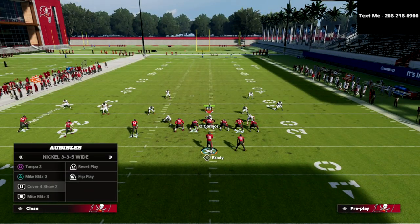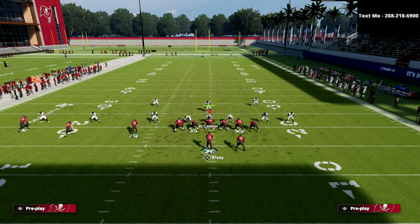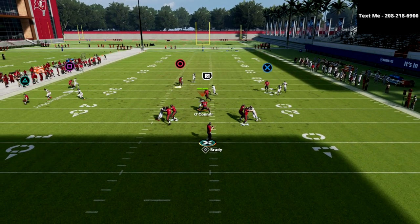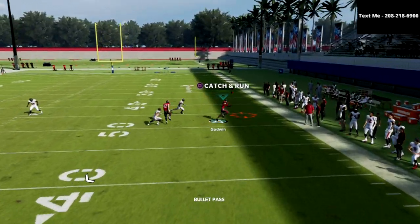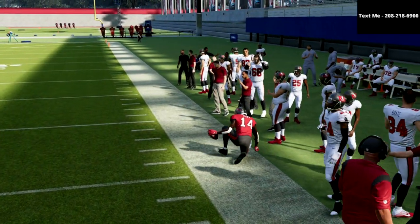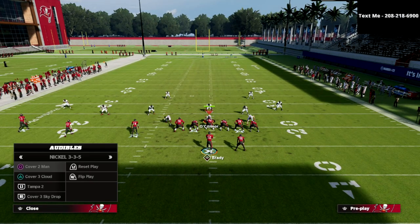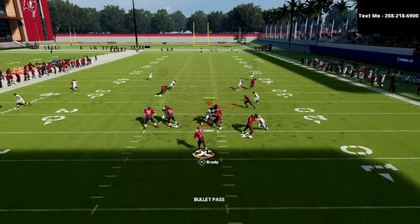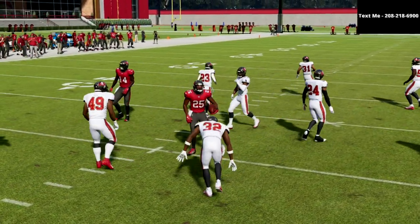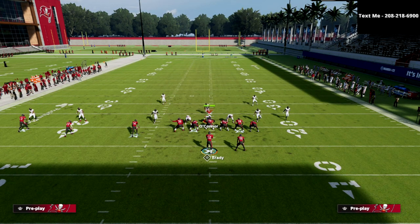This play is also very good against man-to-man. If you're facing anyone who likes to run a lot of man coverage, this post route and the R1 route — basically wherever the user doesn't go — you're going to get that route open. As you can see, we're able to get the crosser open, and we're also able to get the running back route open. Against man coverage, this quick route to the running back is so good.